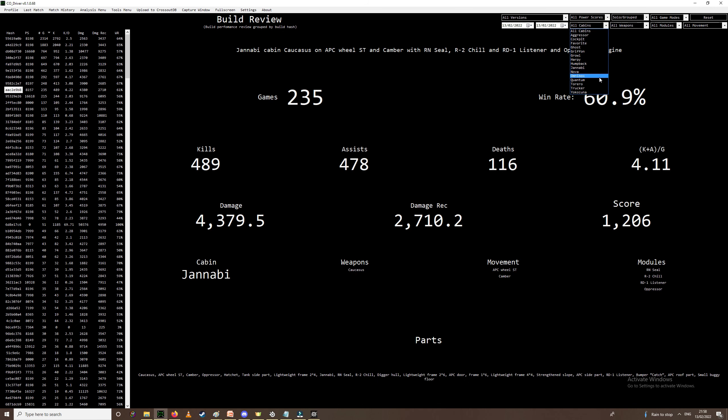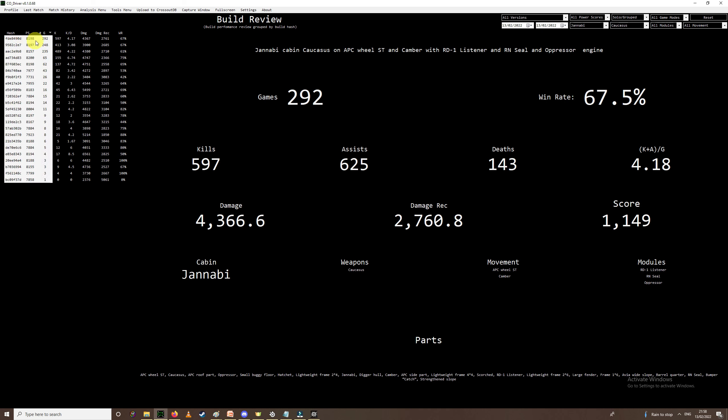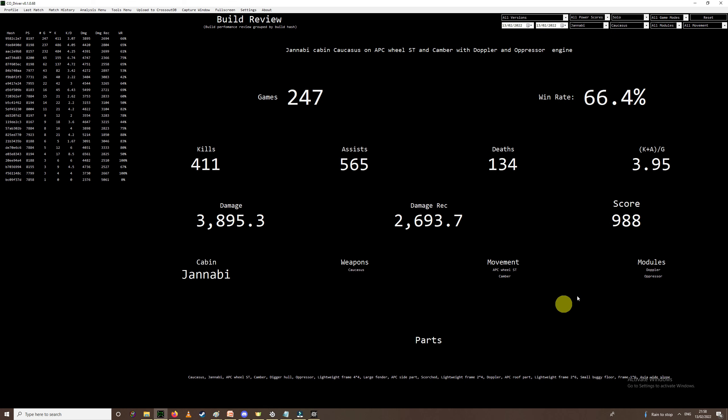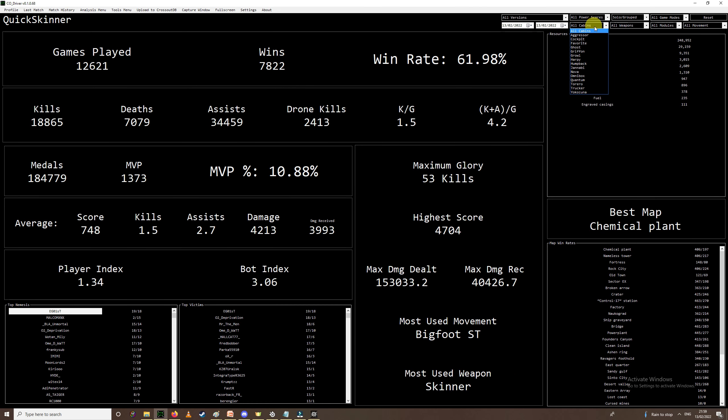So I've made about 15 builds there, maybe more. This is the stats overview for every time I've used Janabi and Caucus together. Solo: 67.5% win rate. This is every time I've used any of those builds. Then when I click into each individual build it will give me an updated figure on it. Even though it's my favourite Janabi caucus build, it's actually not the highest stats — but it just gives you a breakdown of all the stats of this particular build, the movement parts, the modules that you were using. If you want a general overview you can just use your profile screen and look at Janabi and Caucus — that'll give you everything. But if you want to narrow it down to a specific build, you have to go into your match history, find the hash ID, then go over to your Analysis and Build Review and search for it.